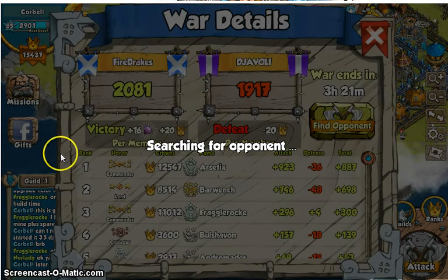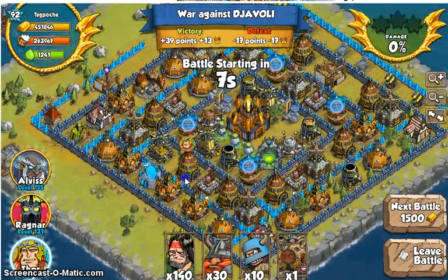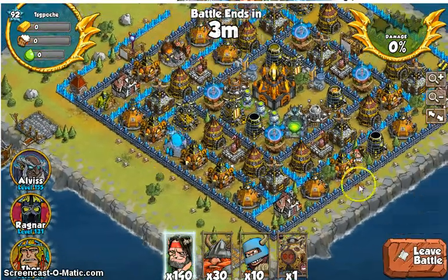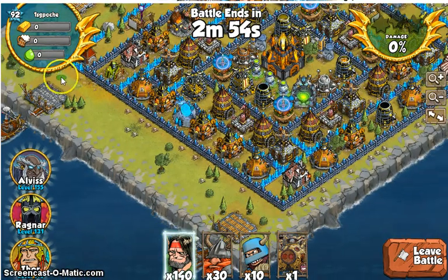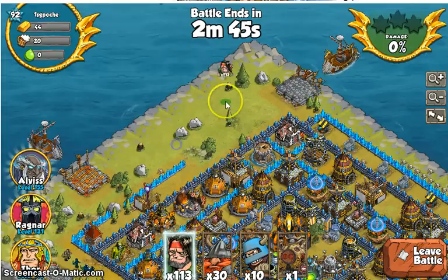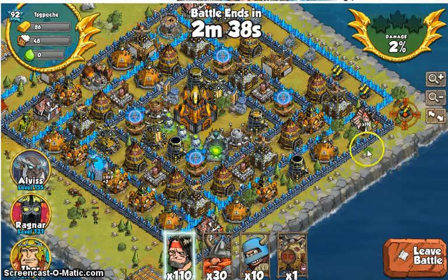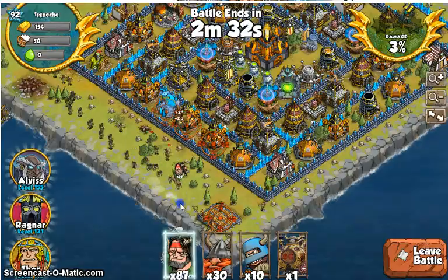Now I'm going to find an opponent and we'll go from there. It didn't take me long — I'm going to attack 1st Sergeant Posh. What I'm looking for is checking out his defenses and his walls, making sure I'm actually going to be able to take him. Then I'm going to start dropping my cannon fodder. I'm going to drop one up in the corners just in case there might be a dragon, so I'm not surprised if something pops up.